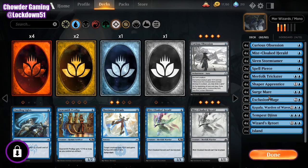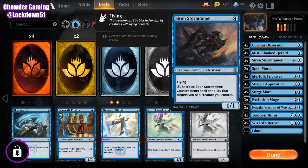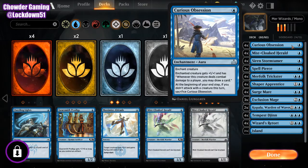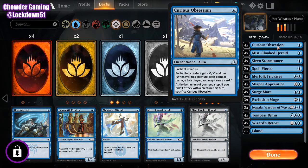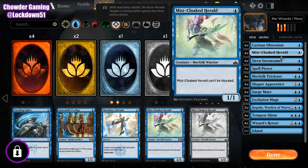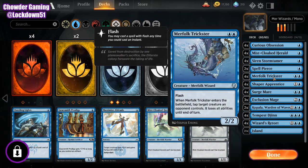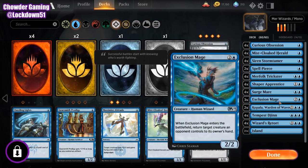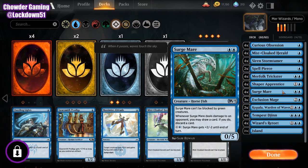I basically completed some playsets of some things I was missing and only had three of. Took a couple things out. So we added another Curious Obsession — I only had three. I only had three Mistcloaks and three Siren Storm Tamers, so I added a full playset of each of those. I took out Silvergill Adept — I think we have enough card draw without him. Full playset is now in Surgemare.